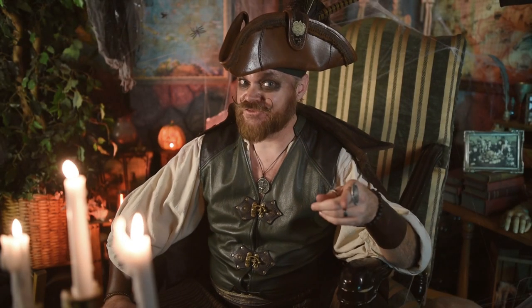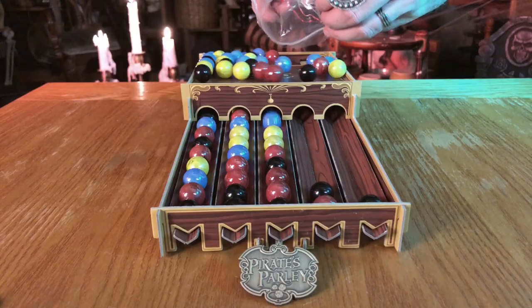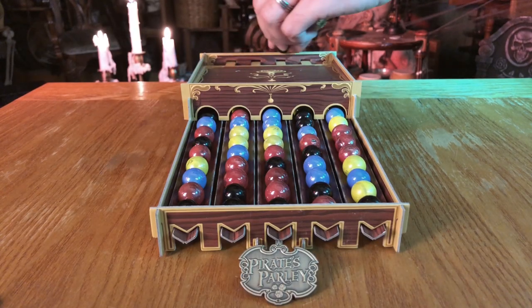Now the part you've been waiting for. Take that bag of marbles and dump them into the tank of the dispenser. They may need a little help getting into the holes. Do this as randomly and as evenly as you can manage.